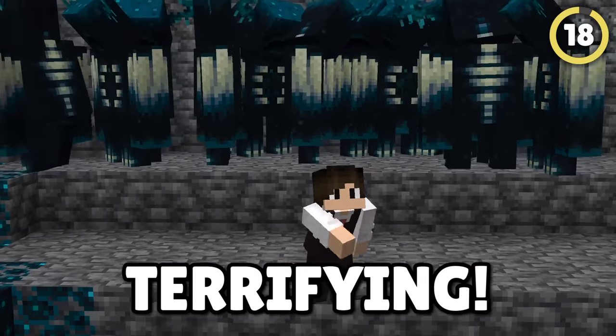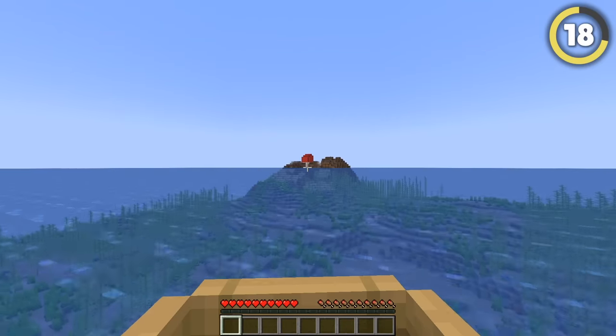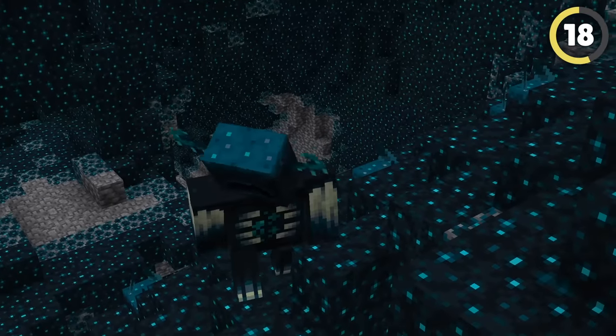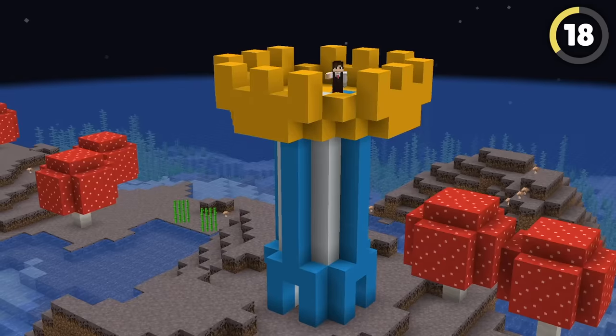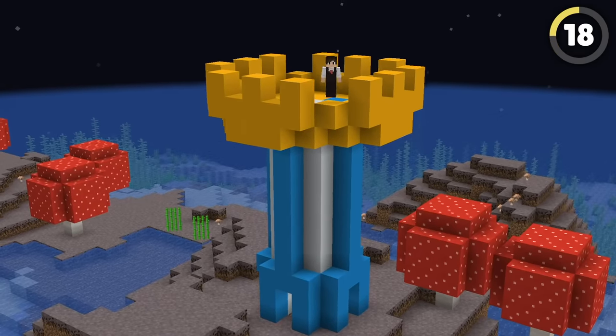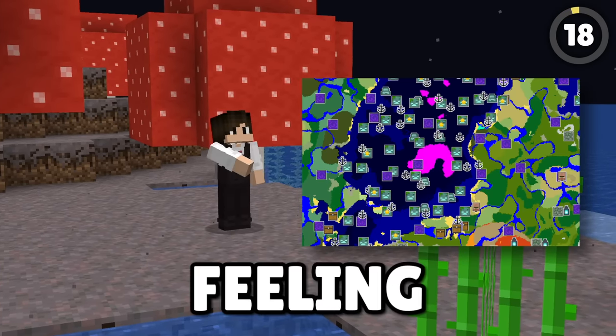However, this is terrifying, and there's a much easier way to get basically the same effect. Simply grab a boat and spend some time looking for a mushroom island. Other than the deep dark, which has other problems, this is the only place mobs won't spawn naturally — and it's the perfect backdrop to build an awesome fantasy base. It can be quite hard to find, but you can always use a seed map if you're feeling devious.